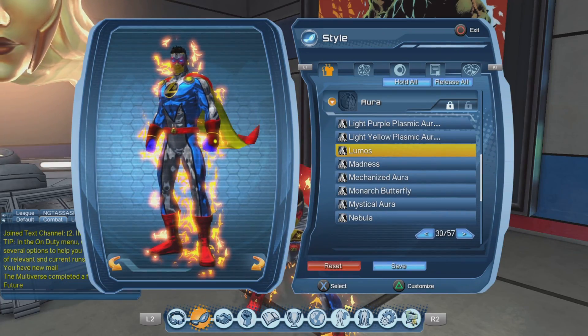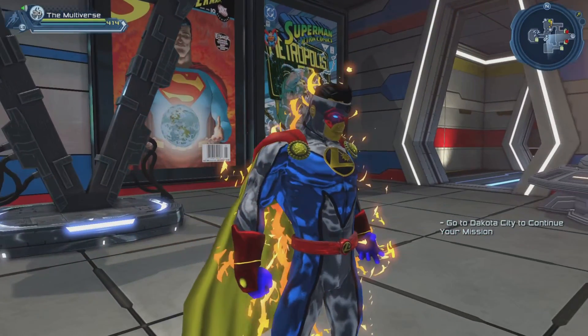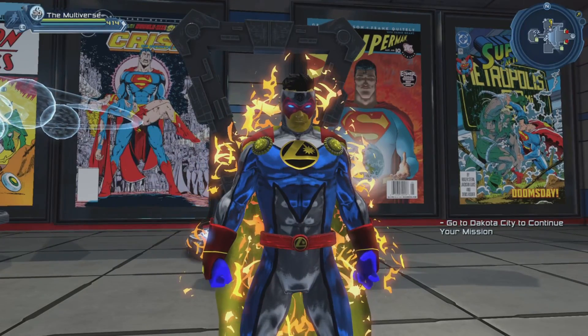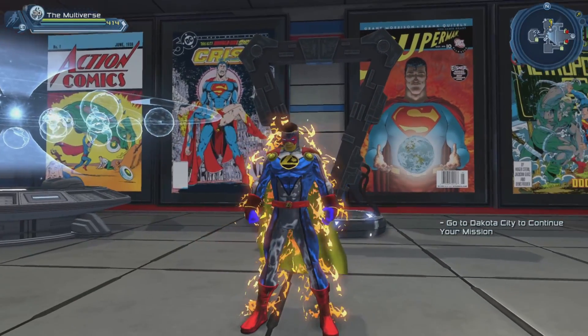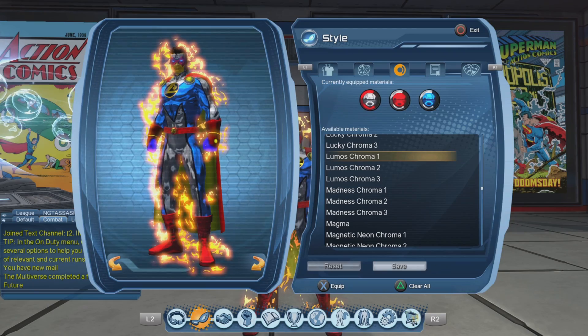As you can see, it does give us a feed, and there we go — we have the Lumos Aura. It's not a bad looking aura per se, but based on the prices on the broker, my guess is it's not that popular. But I kind of like it. It's probably been made to match with the Lumos Circle material — let's find out.